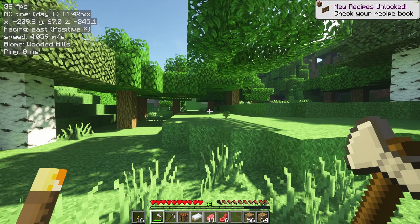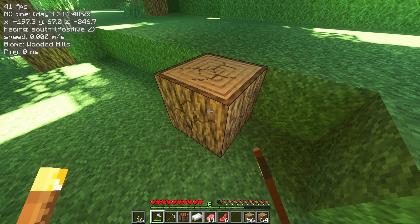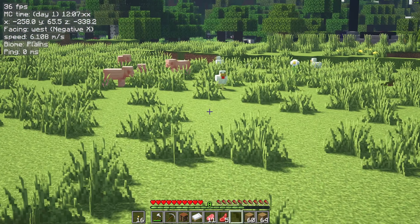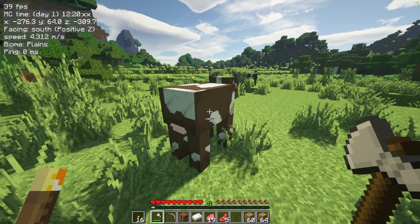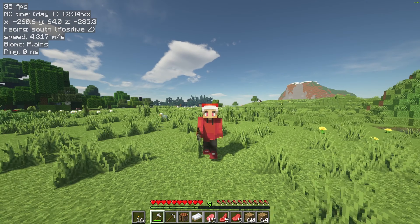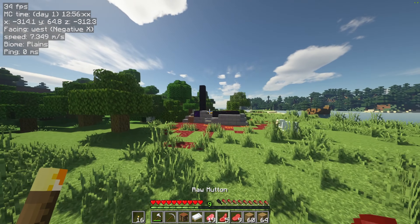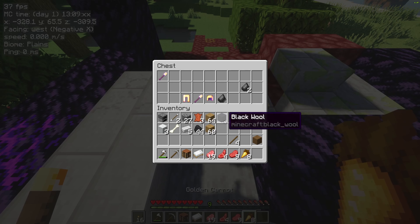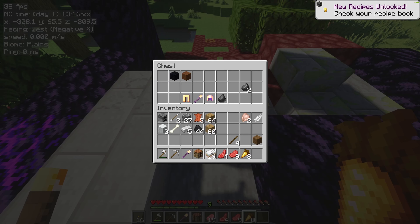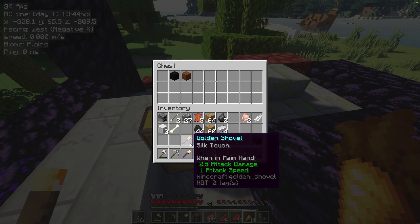Deforestation is boring so we're just gonna use the wood we have. I don't want to go through the hassle of cutting down the entire rainforest — and I'd make a lot of people mad. Floating tree! More pigs, more food! Oh, I found a ruined portal — that's lucky! There are golden carrots here — those are good food items. We got two silk touch golden shovels!